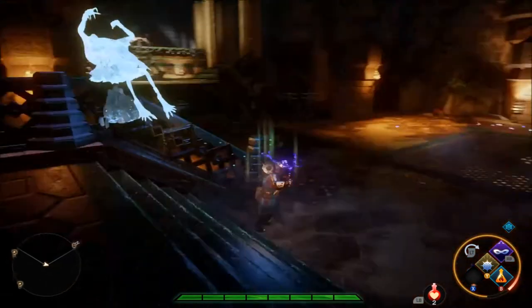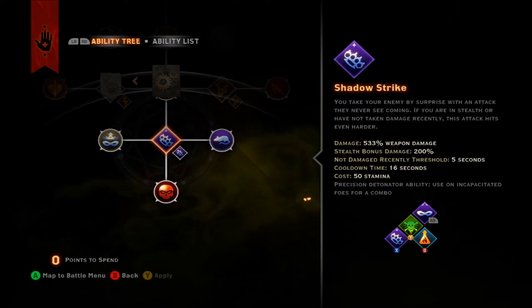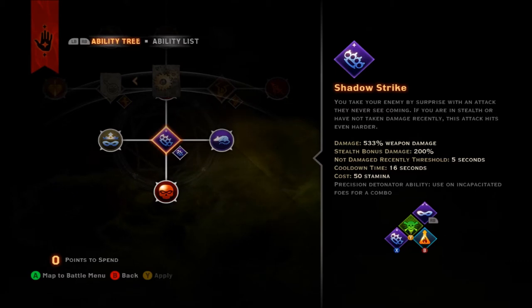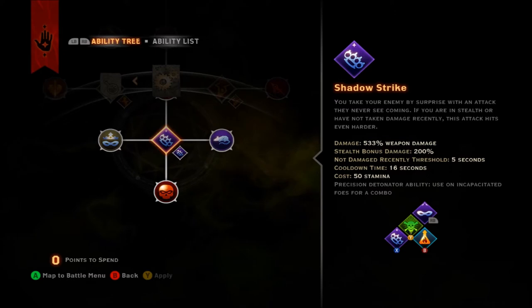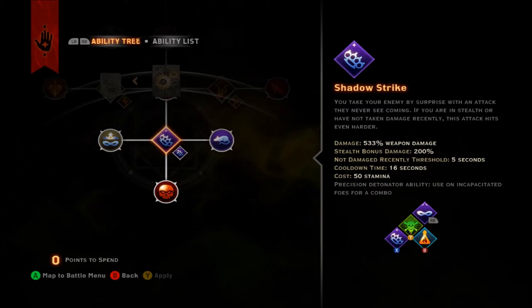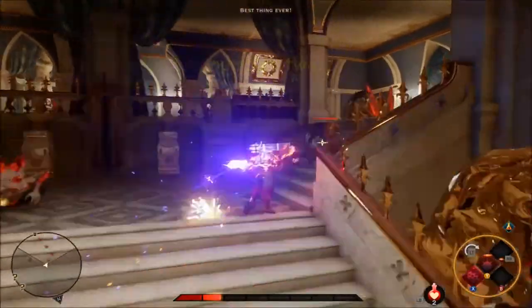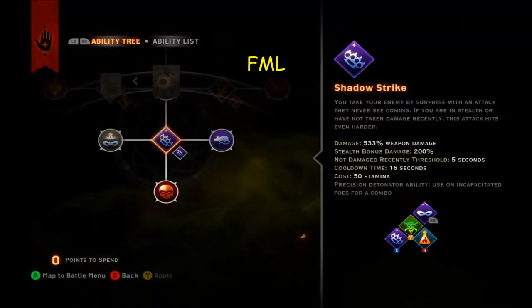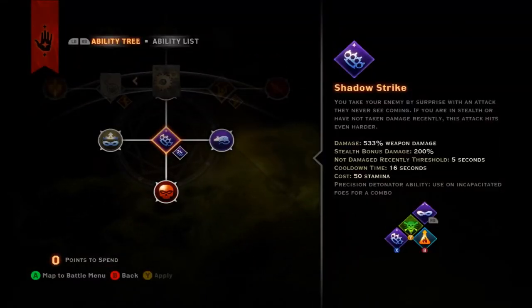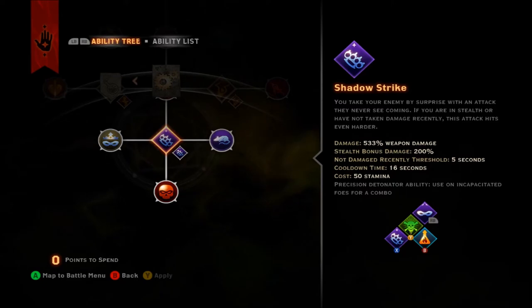A few notes on Shadow Strike. First, it's a precision detonator, which means it will detonate immobilizing effects like stunned, frozen, or paralyzed for powerful cross-class combos. Second, many Dagger Rogue skills are known to have tracking issues when targeting moving enemies, meaning you'll frequently miss your intended target and be left exposed. While Shadow Strike is not quite as bad as Flank Attack or Twin Fangs in this regard, it is still wise to pick your targets and timing carefully. Third, multiple successive Shadow Strikes with Quick Blade to an enemy's flank do stack — we'll cover what that means in the strategy section.